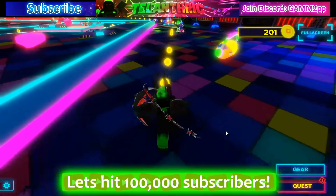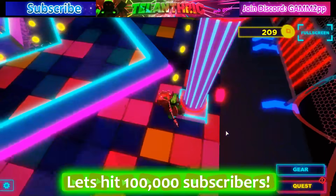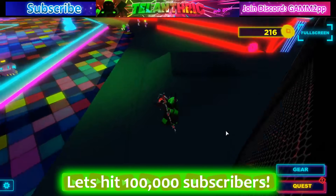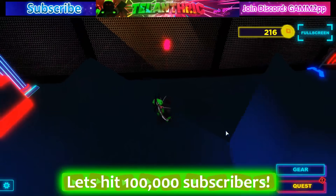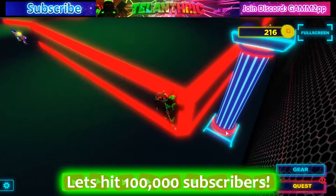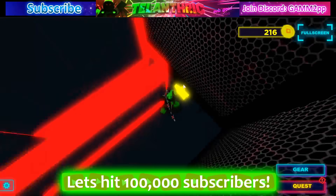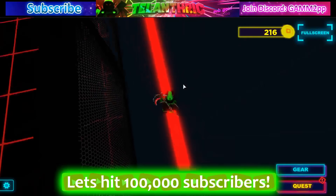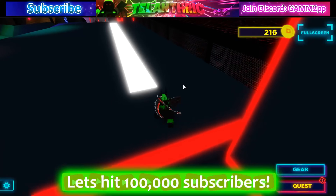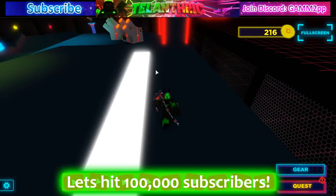I'll be joining the VIP server when the first part of the event starts, and I might stream it depending on how big the event is. There are a whole bunch of collectibles around the map. One place some people missed: look around the stage area — there's a star right there, and you can get up by jumping. There's an O right here too. They're everywhere, and the only place they aren't is outside the fences.